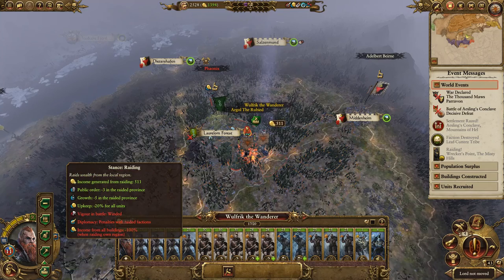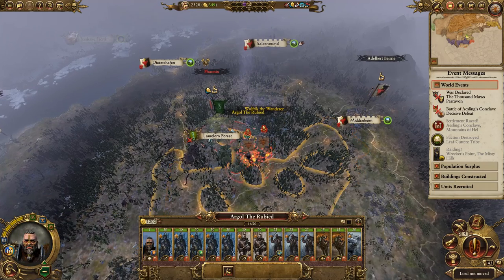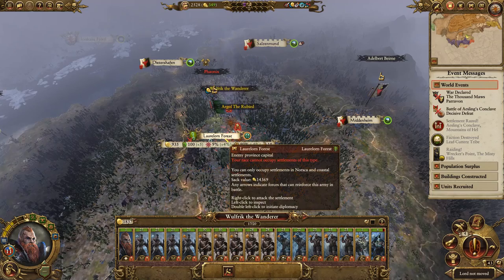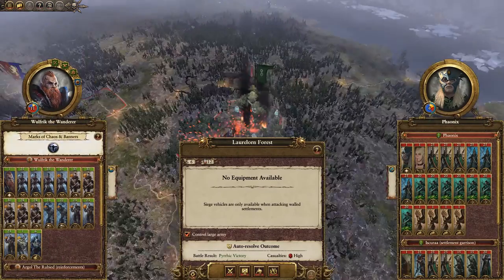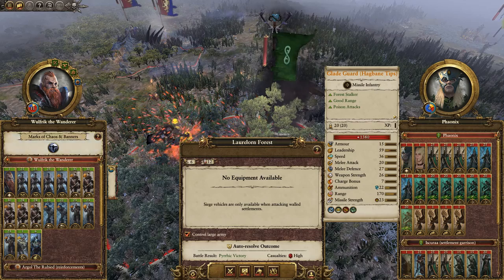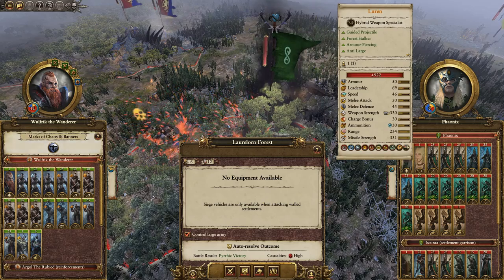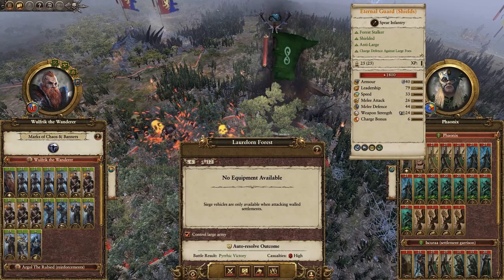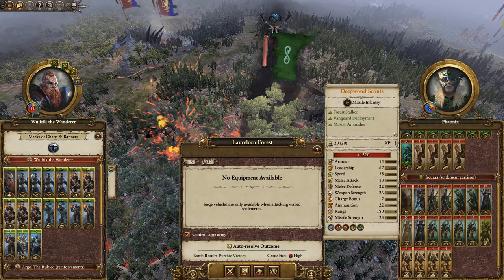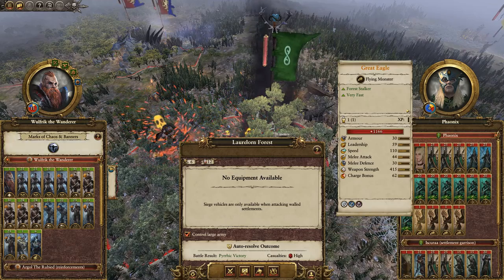We need to get out of here. We've got some elves to kill. We can't occupy, but damn, we can sack for a hell of a lot. We've got two heroes and a fair number of forces. I will admit, I've never really had anything to do with the Wood Elves before, so I'm not entirely sure just how good these forces actually are.